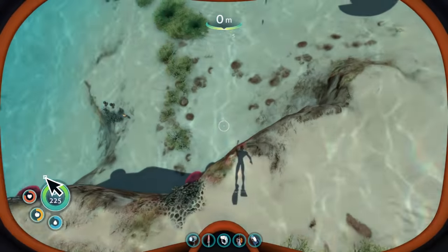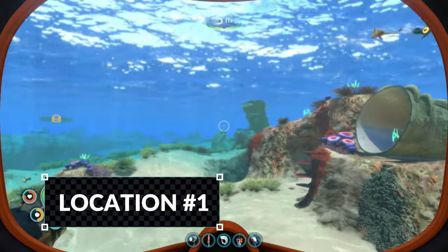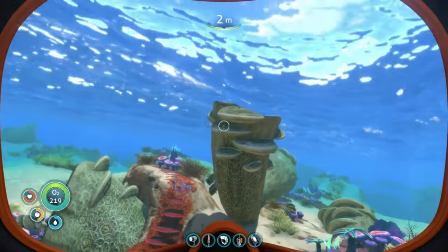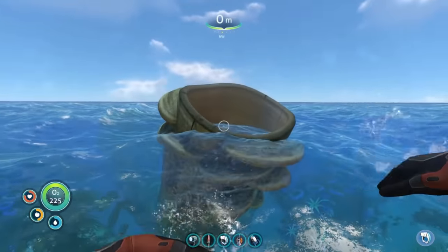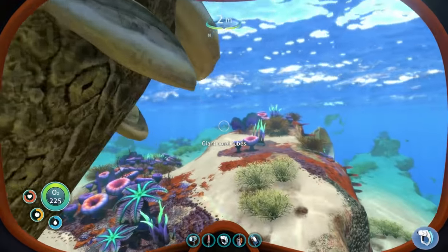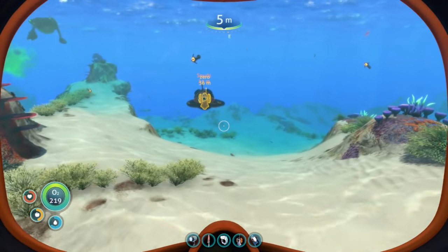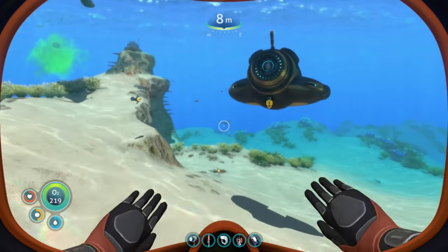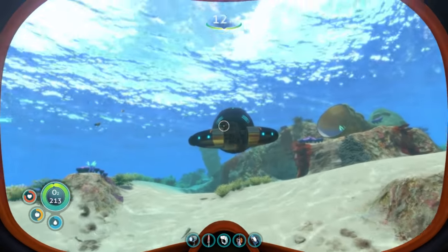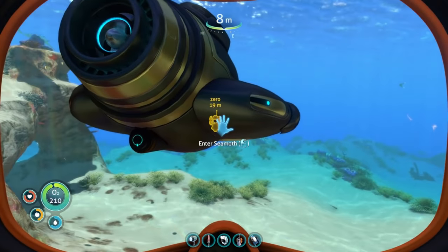So the first one, we're actually going to be starting at zero point. If you do not know how to find zero point, in the safe shallows you're going to find a coral tube that kind of sticks out of the water and it's shaped like a horn. You go ahead and put your back to it like this and then come straight down to this valley. There's this little arch right here — right here is zero point. I actually put a beacon here for myself just so I know.